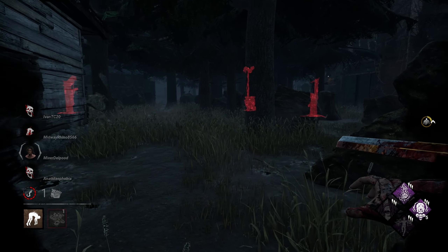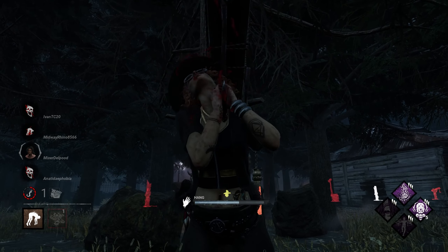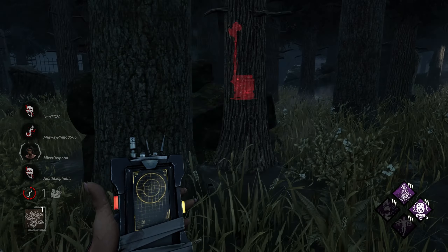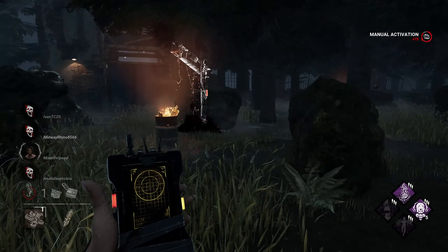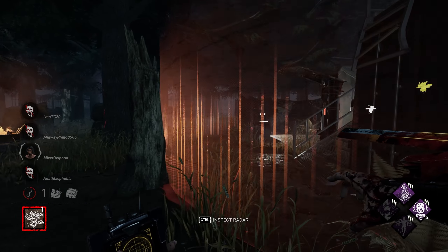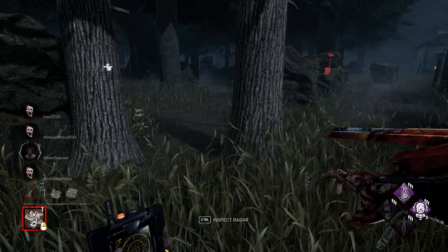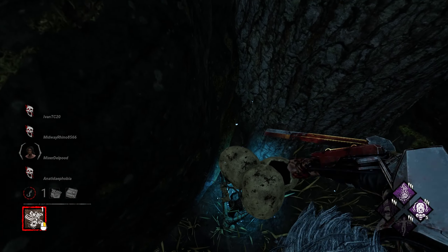I'm gonna find where this Mikayla's coming from. In that scenario, it's good to get out of that little wall area — you can't loop that small wall for that long. But in one of those big loops, that's not that bad. God forbid, another anti-loop killer — if I played survivor a lot, I'd have had it up here with the Knight and this killer. That's so much loop denial, it's a bit insane.